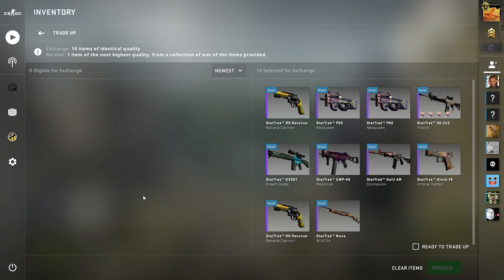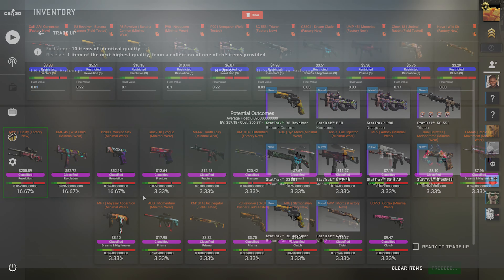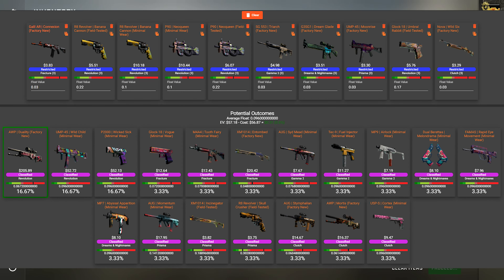Hey guys, today I've got a profitable trade-up, so I'm going to quickly pop up the details on the screen and explain how this works. Essentially, because of the duality and how easy it is to get in Factory New, you can get away with putting field-tested purple skins from the Revolution case, and then just using low-float Factory New skins as well — it will get you to a Factory New.